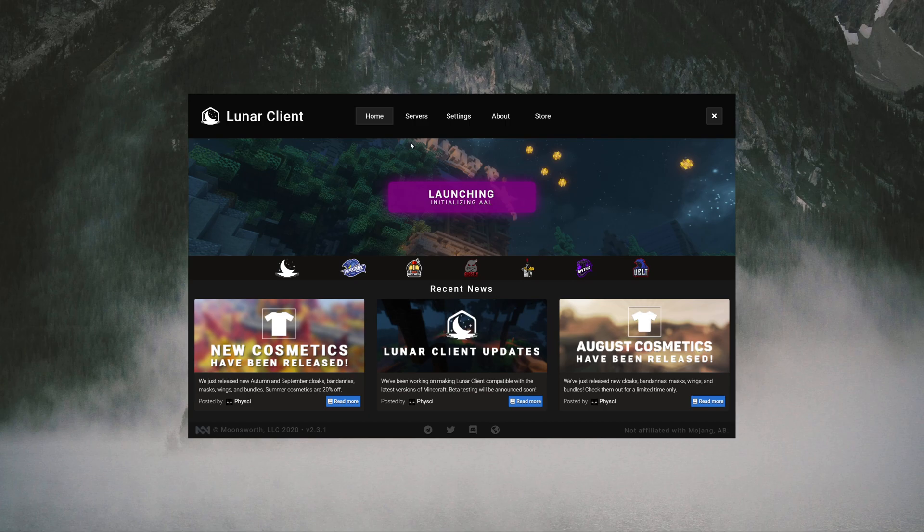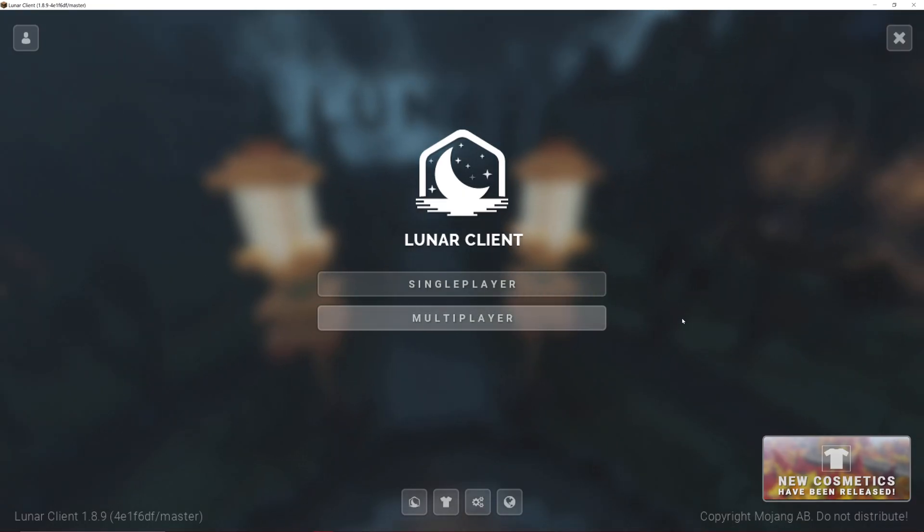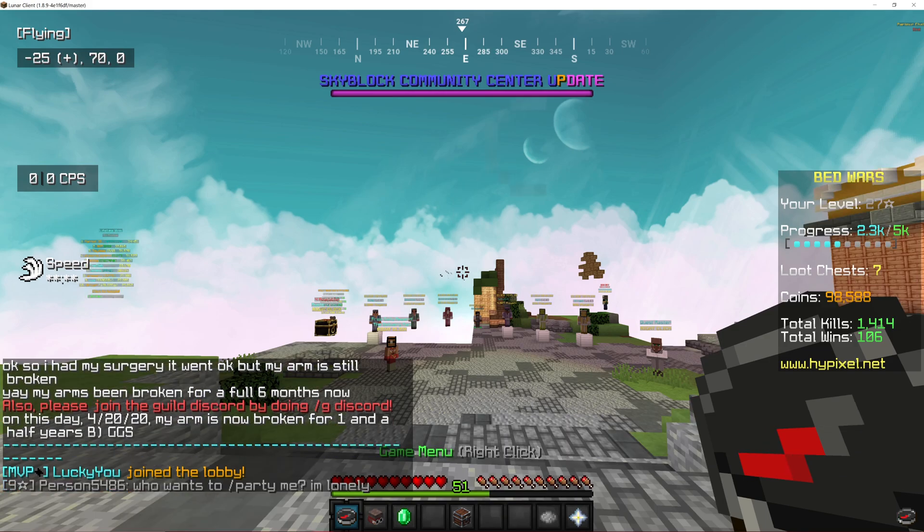I'll be right back when this thing loads. Alright, now Lunar Client is open. Go to Multiplayer on Hypixel, or whatever server, just so you can quickly edit your GUI.